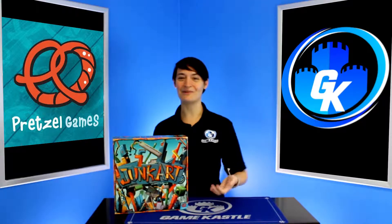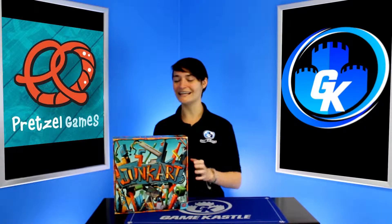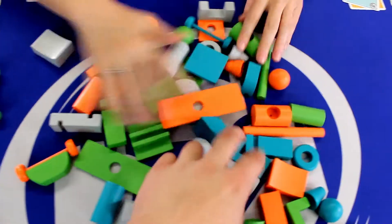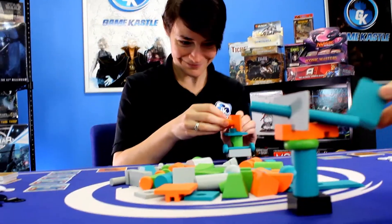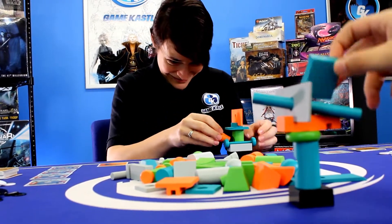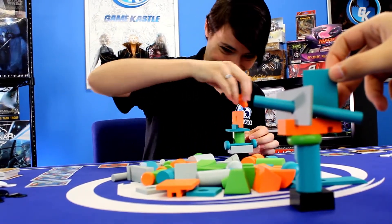Hello everyone, welcome to Game Corner. I'm Lindsay and today we're looking at the third edition of Junk Art. An amazingly complex yet easy to get into game, it was designed by the duo known as the Bamboozled Brothers, Jay Cormier and Sen Fung Lim.